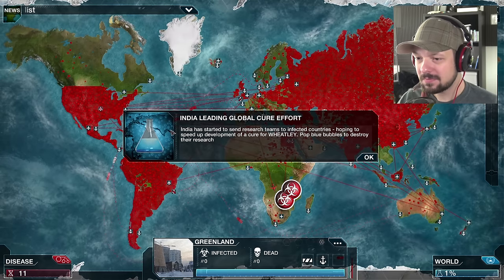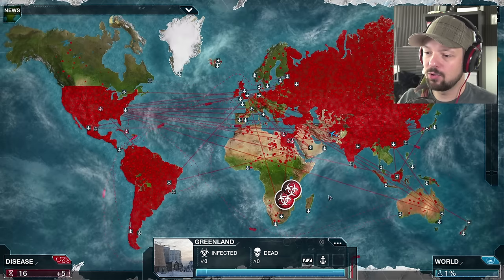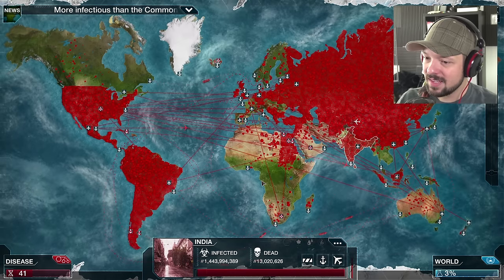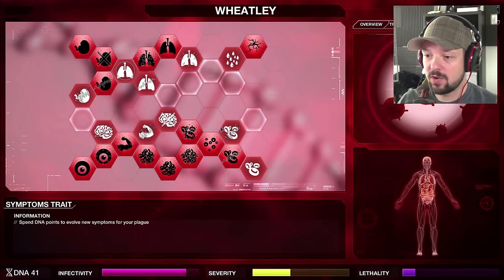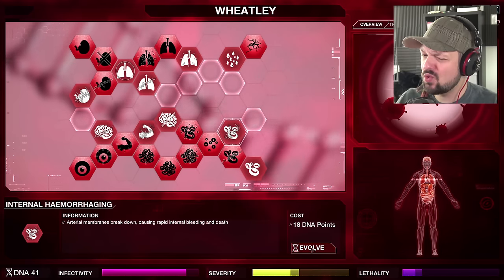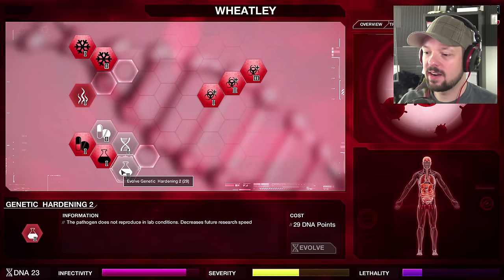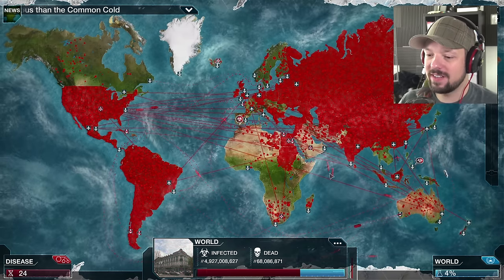I'm gonna go for Viral Instability for a few more free mutations. India started sending research teams to infected countries hoping to speed up the cure — pop the blue bubbles to destroy their research, I'll gladly do that. They're at two percent. 46 million already dead — lethality, we gotta work on that. 41 DNA — internal hemorrhaging, that sounds painful. Let's make it a little more lethal. Genetic Hardening — save up for that. Killed more than the Black Death — Wheatley, you killed over 75 million people.